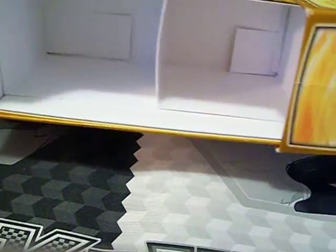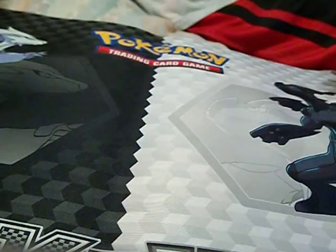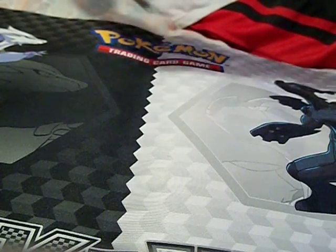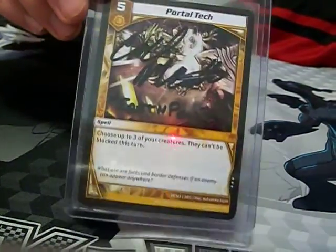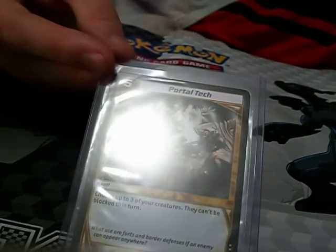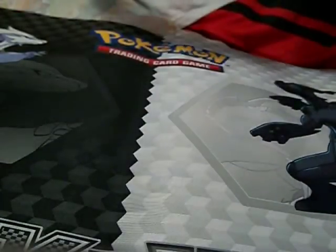I'll just show you what it looks like, if you can see it, and then the inside. I'm gonna use that definitely. I also got a card that he signed — Earth Power himself — so that's cool.